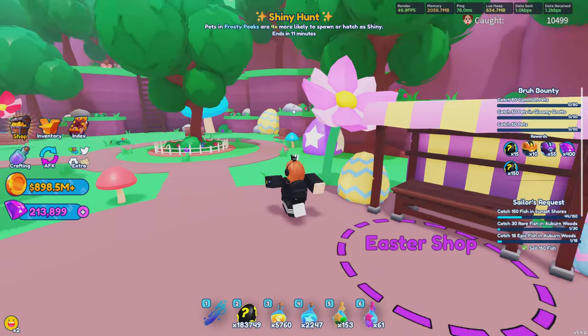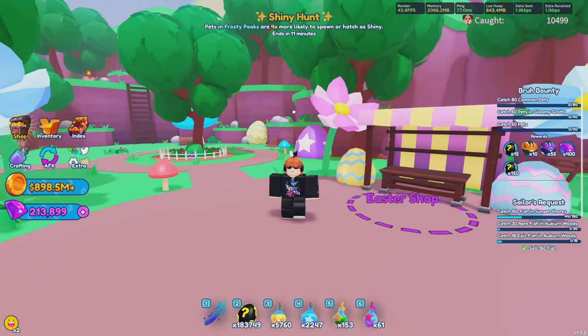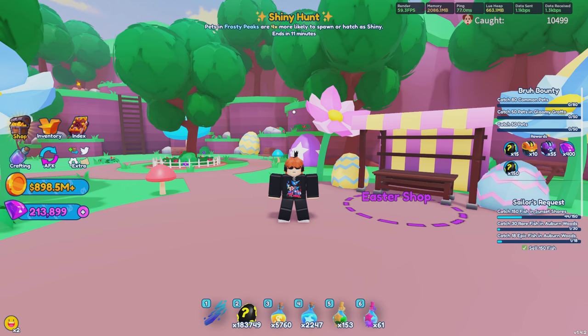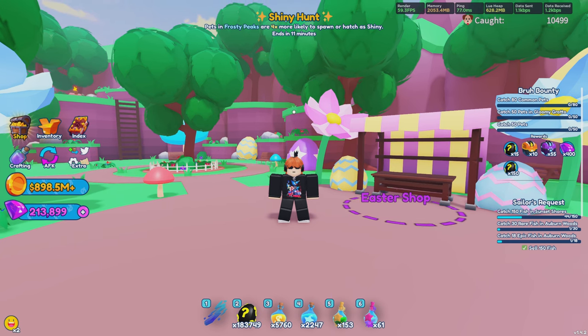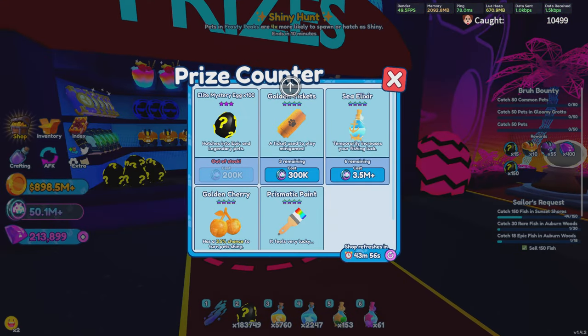There is also a stand in the Easter event area where you can spend a whopping 50,000 gems for 50,000 Elite Mystery Eggs. If you do the gem method I showed in today's video, it should not be too difficult and is definitely worth it. The second best way to get these eggs is from the prize counter — you can get up to 2,500 for only 5 million arcade tokens. If you do my arcade token method, you should get a crap ton within just a few minutes.